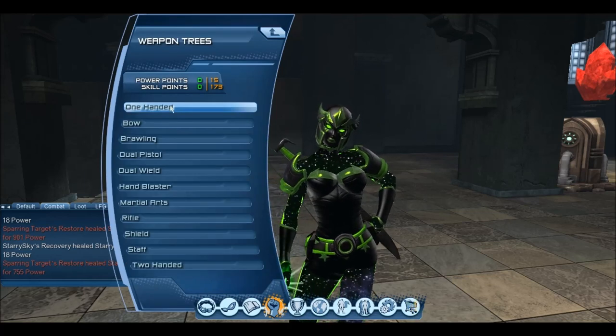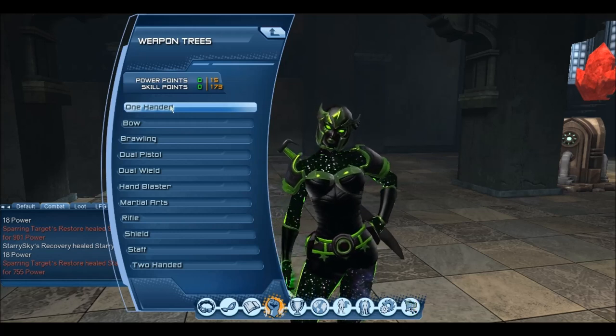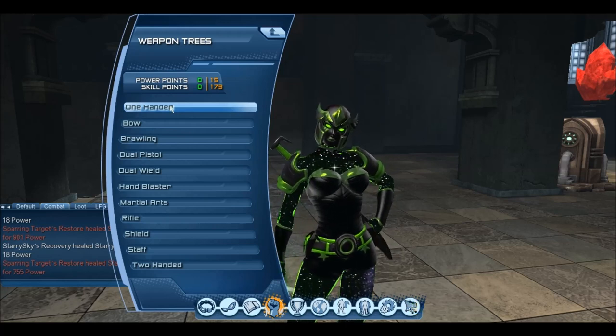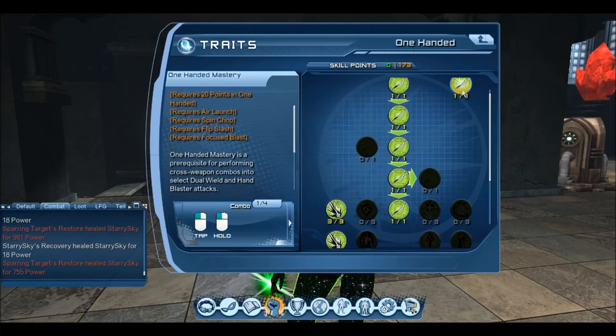So to the build. I am using the One-Handed Mastery because I find it's really good and quick, especially since Hard Light is a fast combo-based power and you can do a lot with it. We need to set up our Masteries for One-Handed, Dual-Wield, and Hand Blasters, since I'm going to be using melee and ranged combos depending on what I need during an Alert or Raid. To set up our One-Handed Mastery, we need to include these attacks and spend a total of 20 Skill Points.